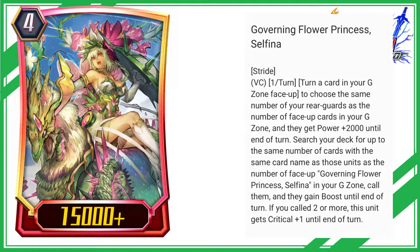Governing Flower Princess, Selfina Stride. VC: 1 slash turn — turn a card in your G zone face up to choose the same number of your rear guards as the number of face up cards in your G zone, and they get power plus 2000 until end of turn.